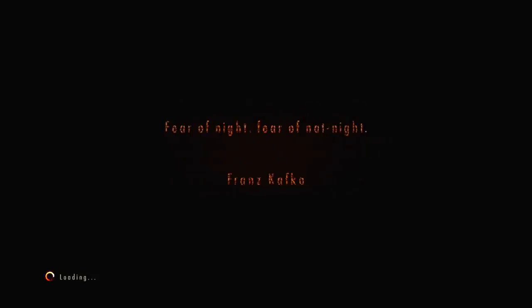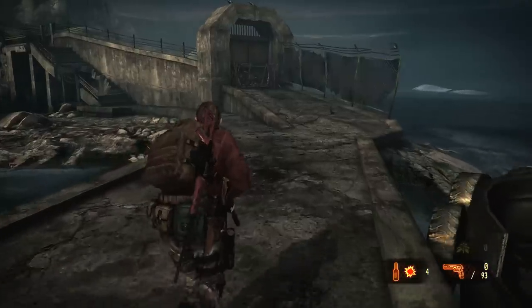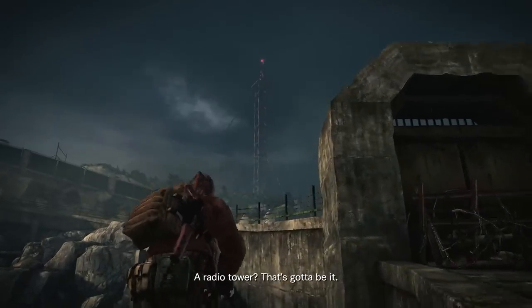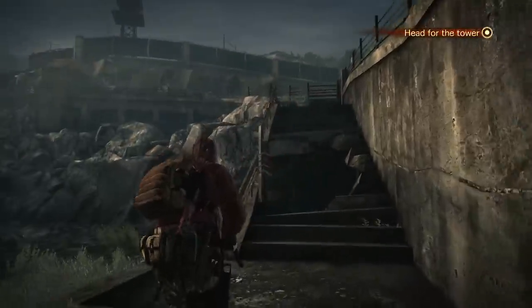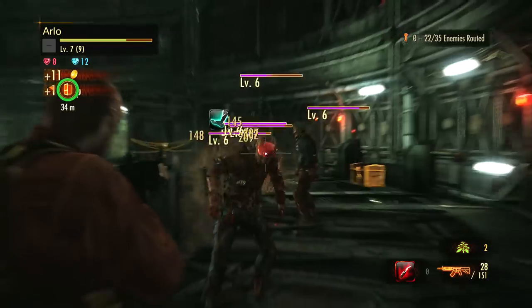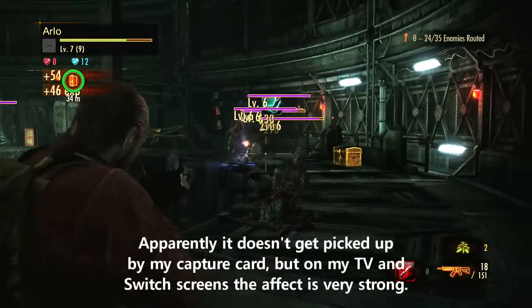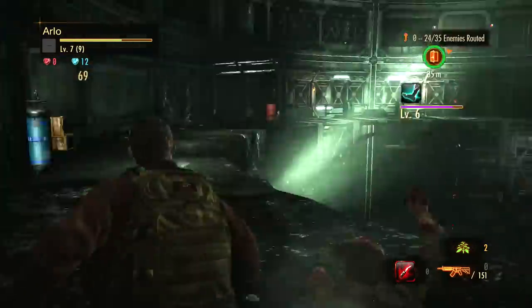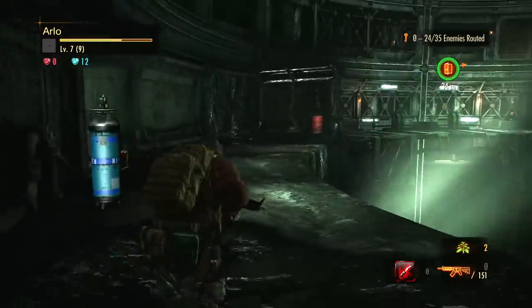Worse in Revelations 2 are the load times — they can be pretty rough. Starting a chapter can take upwards of a minute, and it can be a bummer waiting for your raid to start. As far as Switch-iness goes, the game seems to run equally well in both docked and handheld modes, and the resolution is perfect all around. The game looks crisp and clear and beautiful on the Switch's screen. If I have one complaint about the way the game's displayed, it's that there's a weird film grain effect in darker areas — I don't know if this was to emulate the look of film or something, but it looks pretty gross.